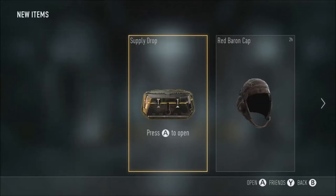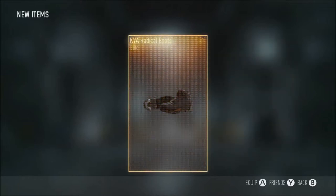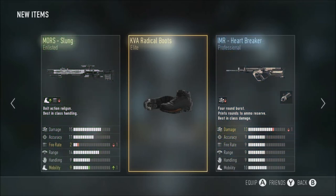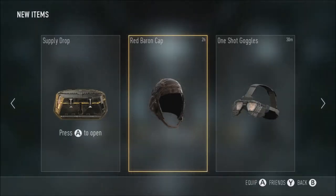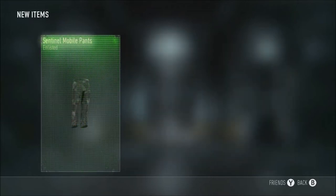Another supply drop - elite! Radical boots, and there's nothing else really nothing good. The Morse Slung, which is quite shit, and the Heartbreaker, which is also quite shit. All you get is a parabolic microphone - it's just bad. The problem with me is I get so many supply drops so fast except they've got shit in them.